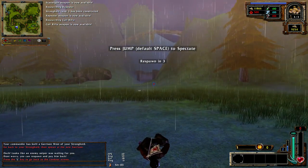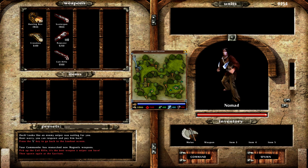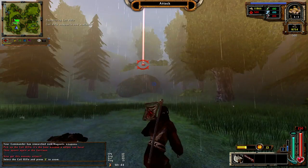Looks like a sniper was waiting for you - don't worry, you can respawn and pay him back. There are so many weapons. The commander has researched new magnetic weapons. Pick up the coil rifle - it's the best weapon a sniper can have. Then spawn again at the garrison.